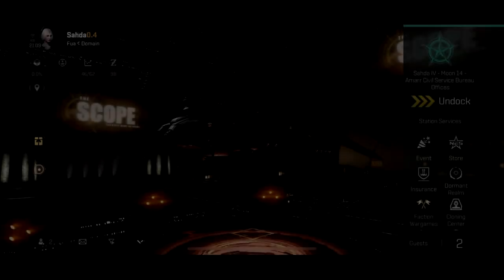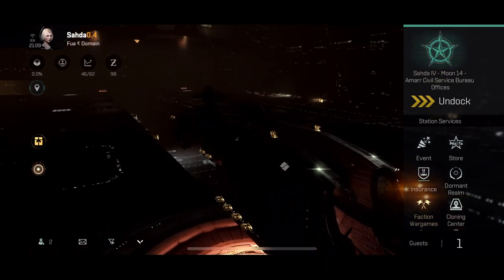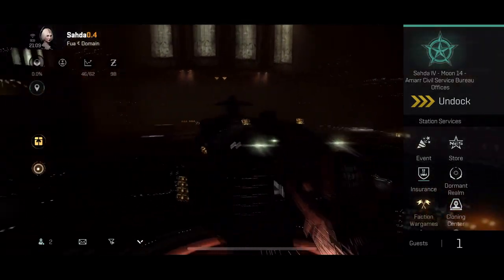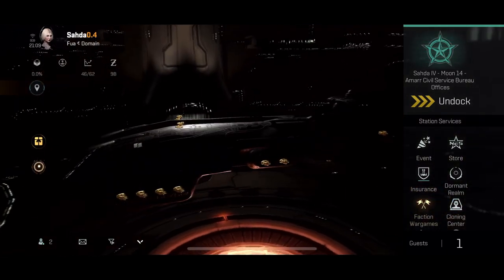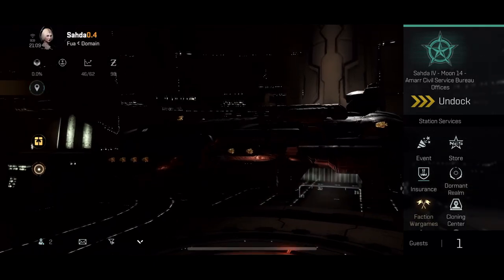Nanocores give your ship a new appearance and the ability to change the colors. A skin also changes the appearance of your ship, but with the combination of a nanocore, you together with a skin can now change the skin's color, making your ship even more unique. This is why some skins are more wanted than others, and in this video I will try to explain the value of skins.